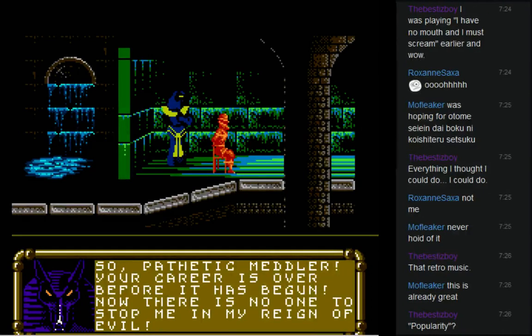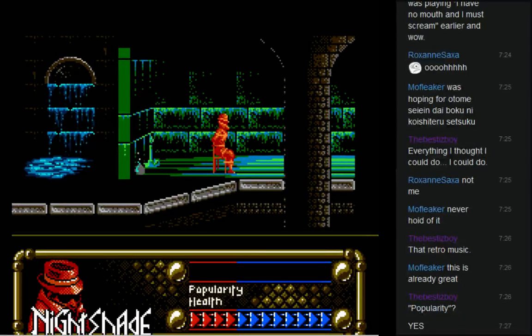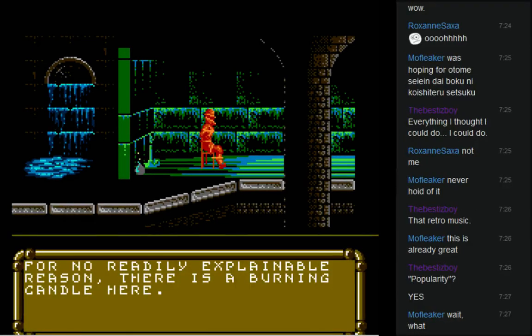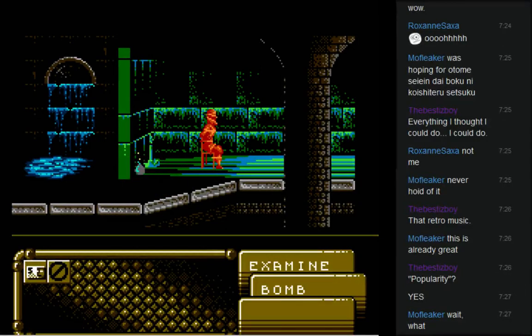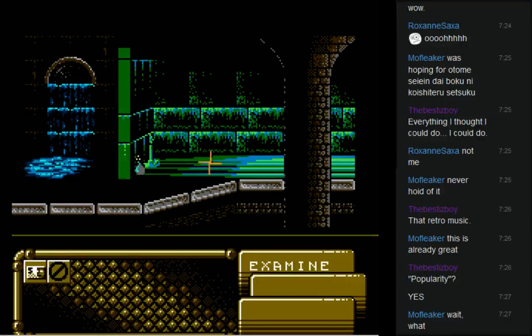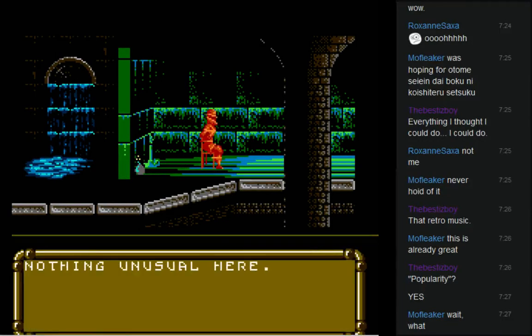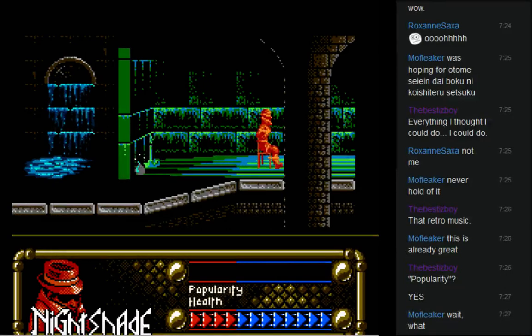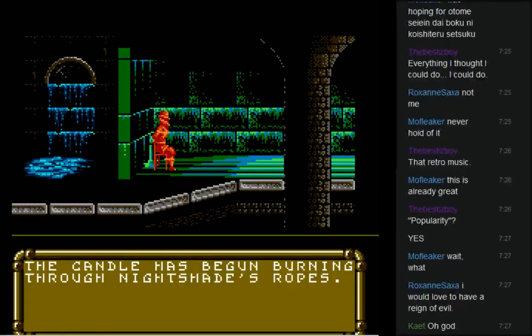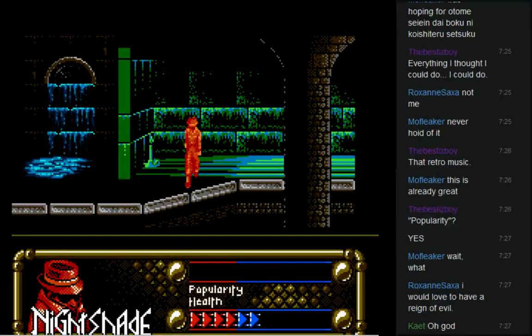'Now there is no one to stop me in my reign of evil.' I'll show you guys what happens when we fail — this took me a while to figure out as a kid. We're sitting in this chair. We can examine a candle — 'there is a candle burning here.' What about the bomb? 'That looks like an exceedingly dangerous bomb which is going to explode any second now — time to panic.' I've also got money. The candle has begun burning through Nightshade's ropes — Nightshade is finally free!